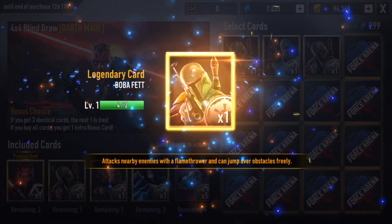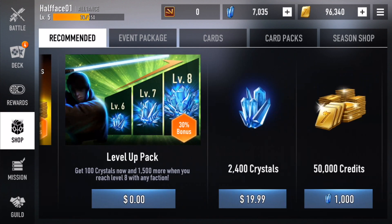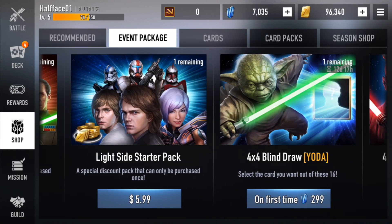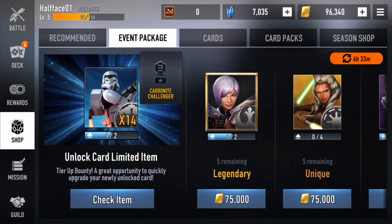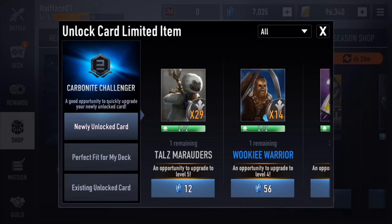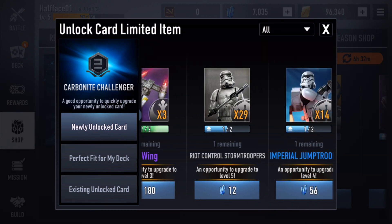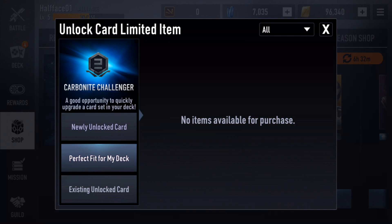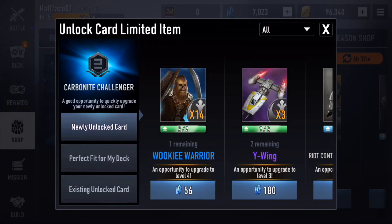You also have credits buying, level up packs - I really like the blind draw thing. Event packages are here as well, again subject to change, but you could unlock cards for a limited time with a small amount of gems. This helps out people who want to spend a little money to get their stuff up, which is really helpful. It cycles through for unlocking cards - a perfect fit for accessing and unlocking cards for your deck.